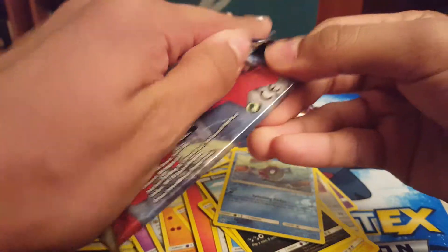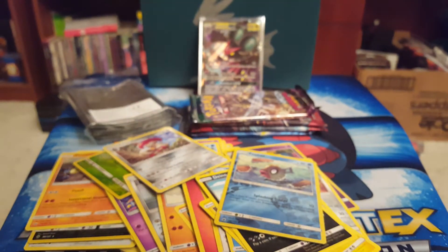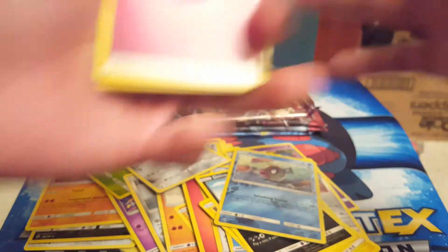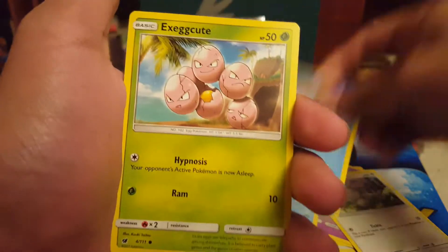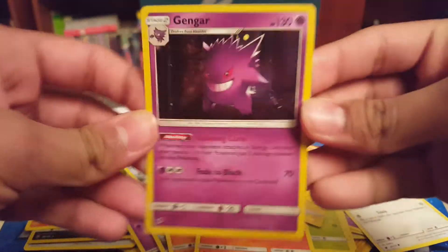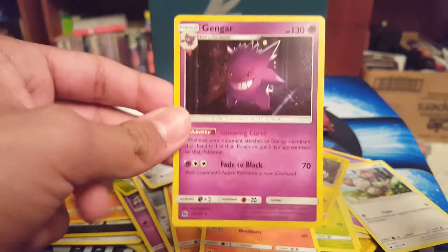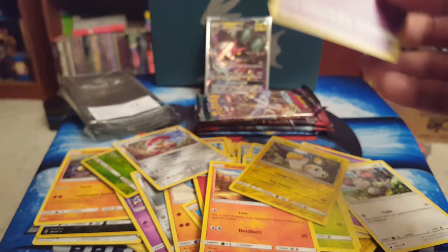Alright, so we got five packs left in the booster box. It has 36 packs — that is nine packs per video, because we're gonna do this in four parts. So make sure to smash that like button if you want the next part out sooner. Smash that like button for Magikarp. Exeggcute, Cubone, Emolga reverse. And then yes! Oh, it's a holo! Gengar is like my favorite Pokemon card ever — they're just so overpowered. I have one from the XY series that was in my deck, that was the best thing ever. I really love Gengar cards.